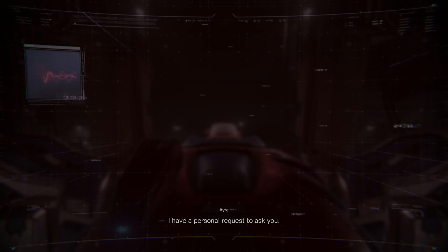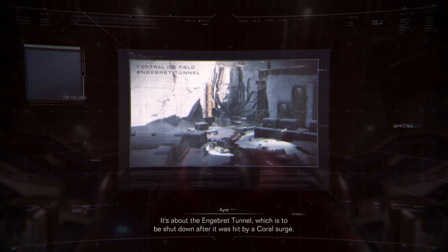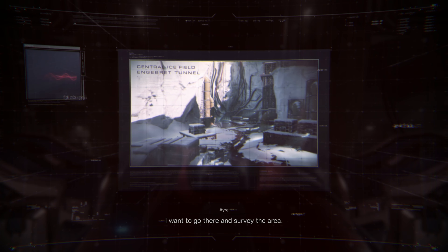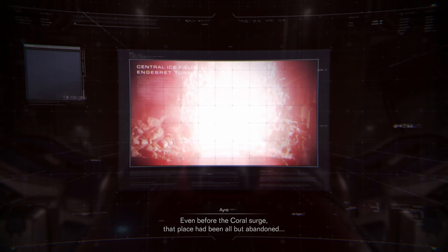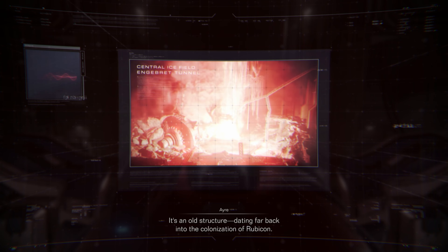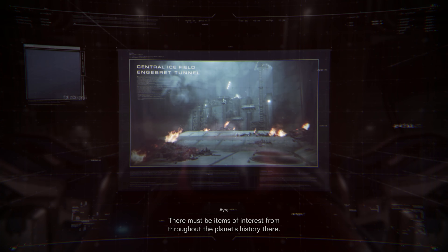Raven, I have a personal request to ask you. It's about the Ingebrett Tunnel, which is to be shut down after it was hit by a coral surge. I want to go there and survey the area. Even before the coral surge, that place had been all but abandoned — it's an old structure, dating far back into the colonization of Rubicon. There must be items of interest from throughout the planet's history there.